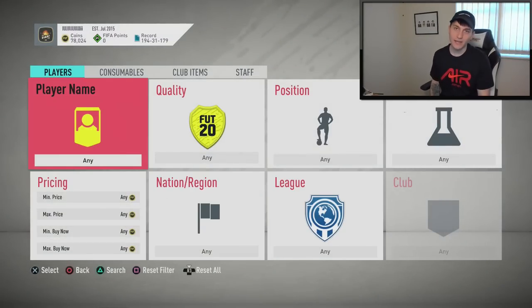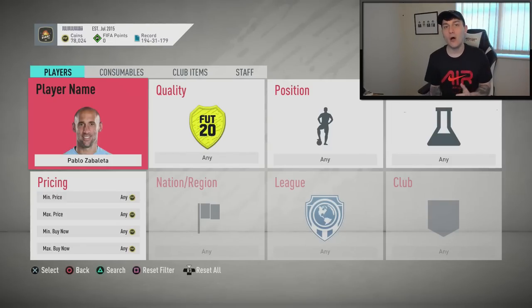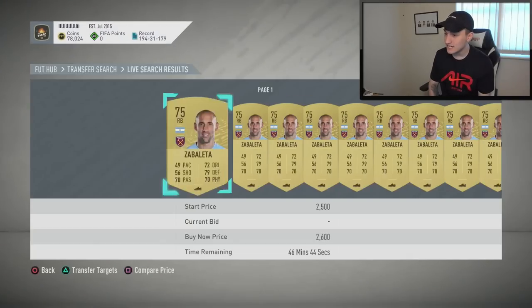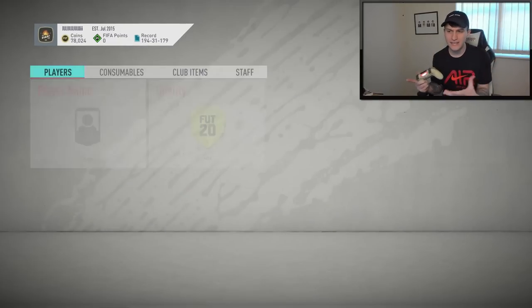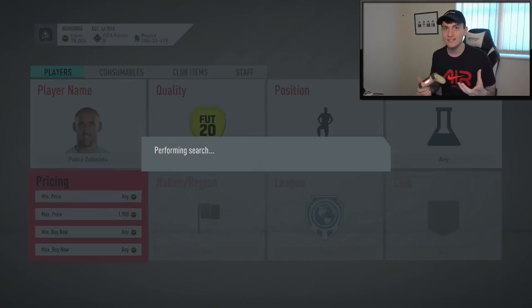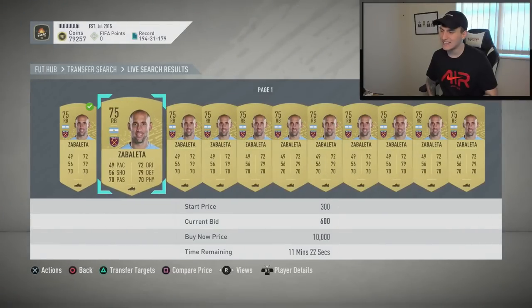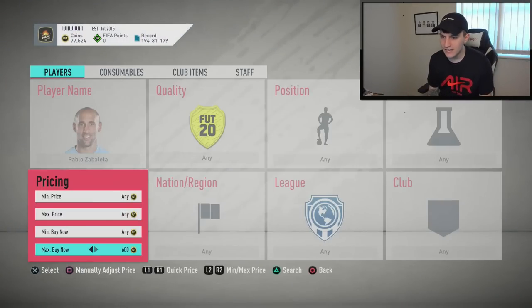The last player is Zabaleta from West Ham — the right back. Right now he's going for around 2.5k, probably insta-selling at around 2.4-2.5k on PlayStation. I'm going to do the same as before — put the max price to 1.9k because I want to mass bid at 2,000 coins. There aren't really any under the five-minute mark so I'll just drop one or two bids at 2,000 coins, then jump over and set this to 2,000 coins and begin to snipe.